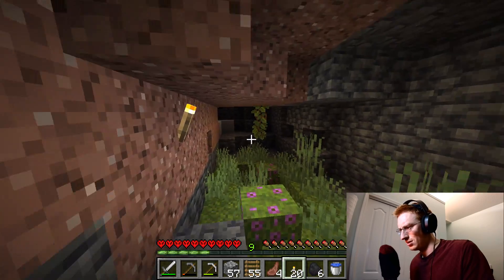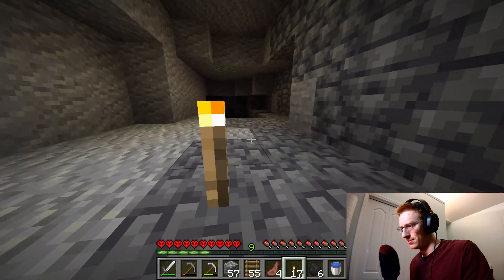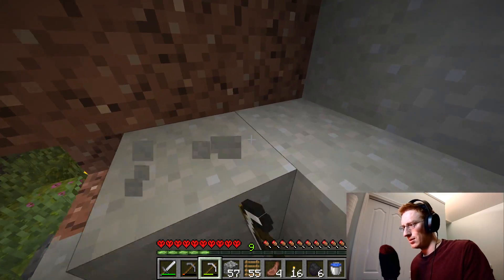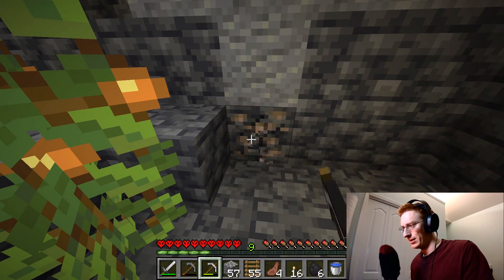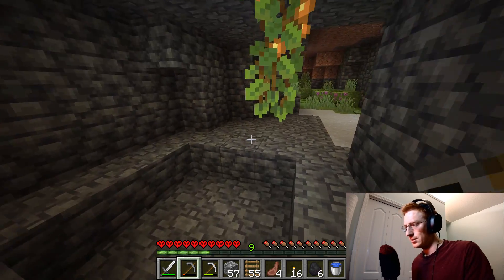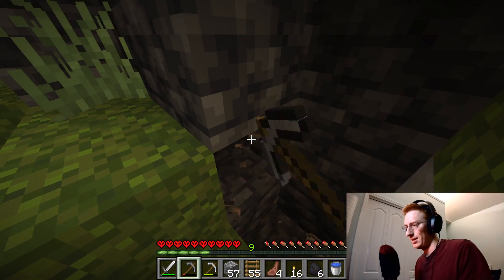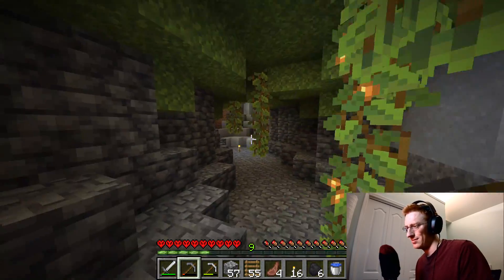Nice, some more iron! This is definitely getting dangerous - it's getting way too dark in here, some mobs are for sure gonna spawn. Oh nice, it's a dead end - that means there's no mobs in this area. Let's mine out all the iron we saw walking down here. Do a lapis lazuli flavored candle - could be like lavender or something, but you call it lapis lazuli and add a little mix to it. That's really something, a cool little thing to sell.